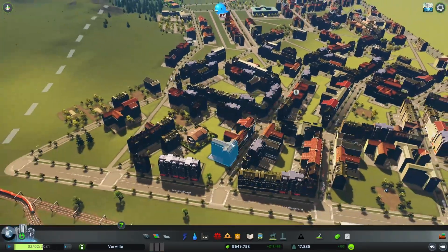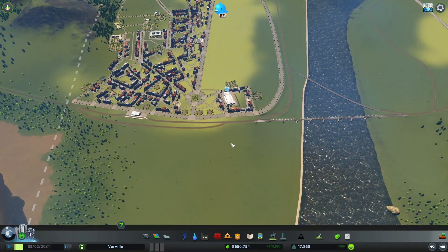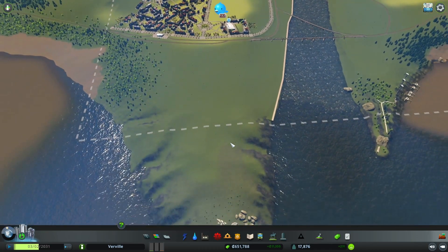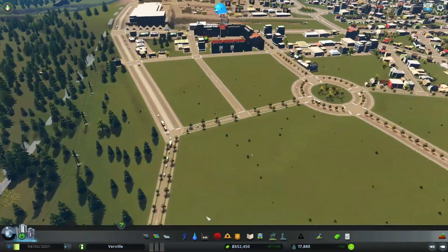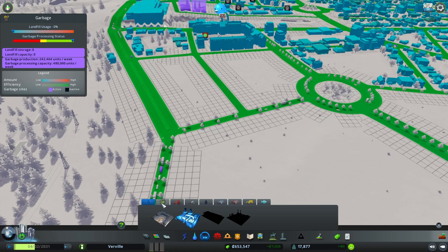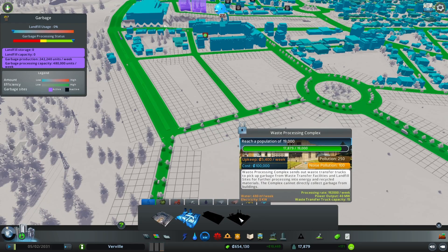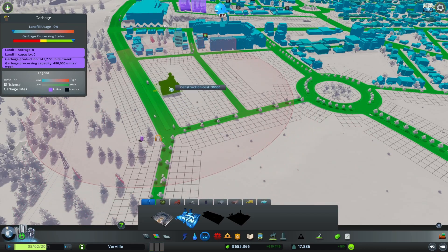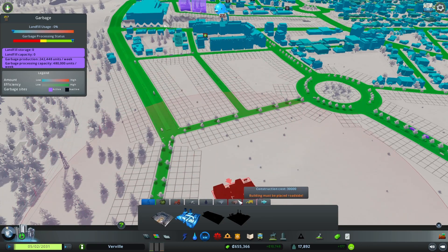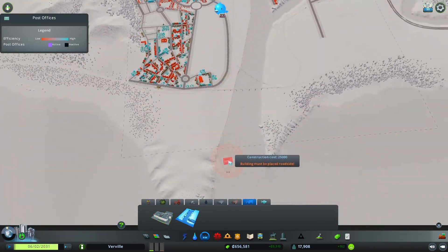The only problem they might have is some type of garbage collection or something similar. I will have to figure out how to do that for them. I am thinking the first thing we might do is try to plan for this. We will unlock this waste transfer facility very soon. I don't know if we will be able to put it here. Unique factories we haven't unlocked just yet, but we did unlock the post office.